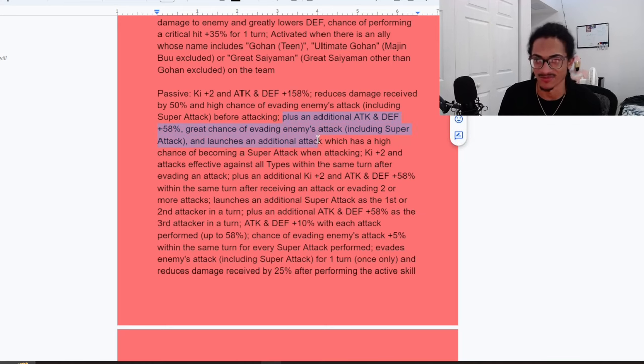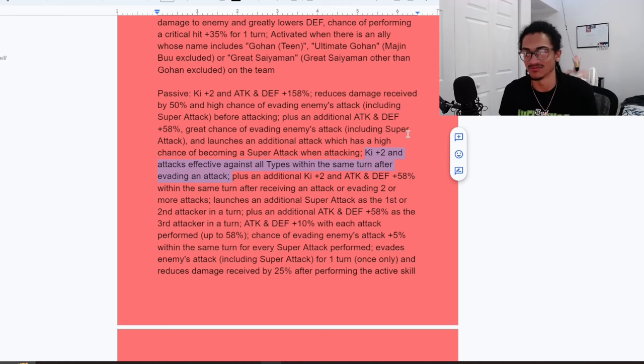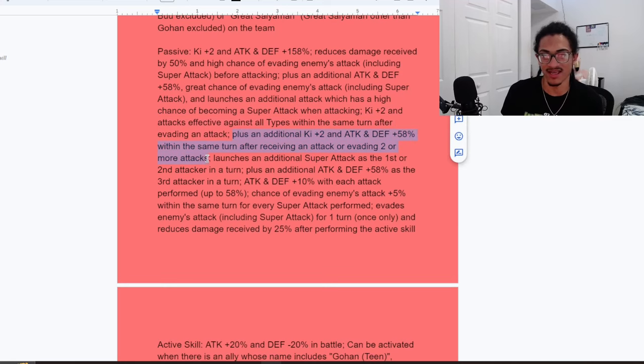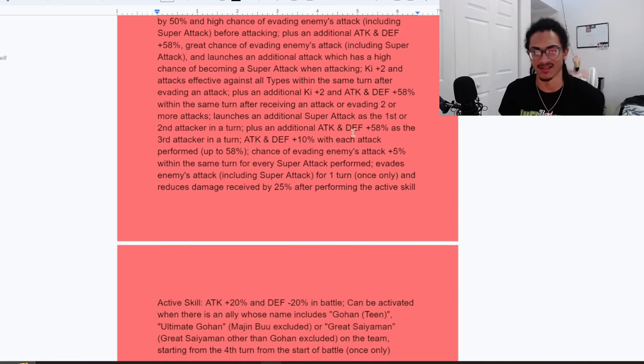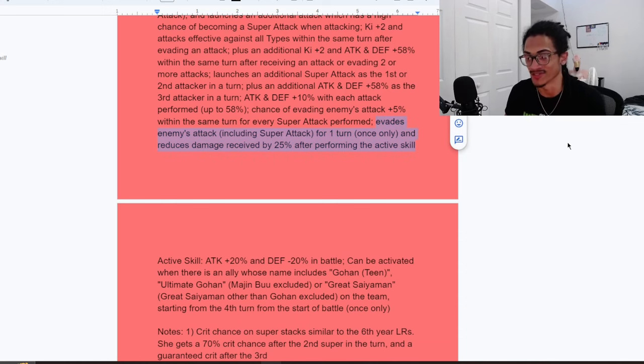Post attack, she has that 25% damage reduction. She's going to be looking completely fine post super, because she gets 58% attack and defense, a 70% chance to dodge, and additional super attack chance. If she doesn't crit for whatever reason on both her super attack effects, she does have the effect of being assault type after she dodges. She should be able to get that off from that 50% chance to dodge pre-super. If she takes an attack as well as evades an attack, she gets that easy ki, attack and defense. The concept EZA is just better off the fact that she has damage reduction, dodge chance, and then post super a 70% chance to dodge. The reward she gets for using her active skill — guaranteed dodge for one turn — is very good. That is a reason why Nappa and Vegeta were highly praised back then, because of their powerful active skill of having that guaranteed dodge for one turn.